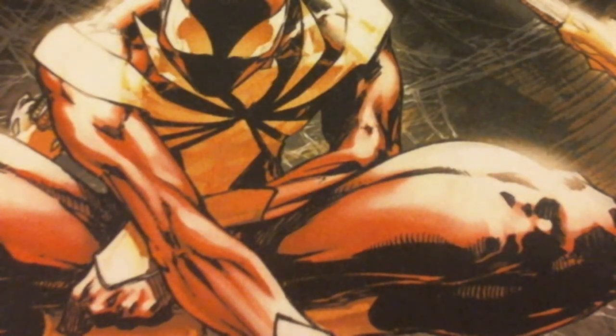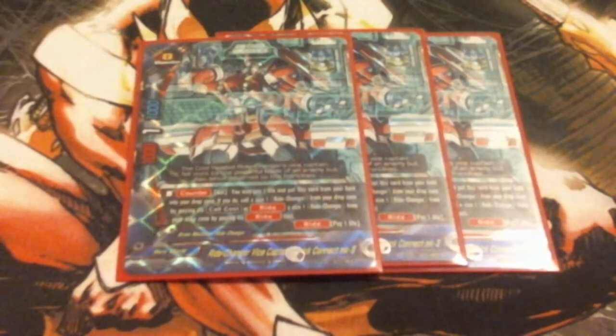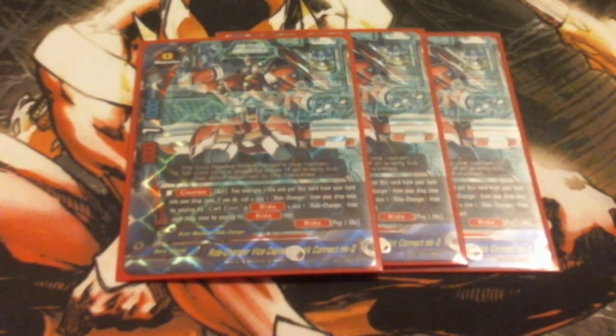First off, I run three Ride Changers Vice Captain Connect Mark 2. I only run three of them because he's really not needed with the amount of recursion I put in the deck. But more recursion — being able to tutor out of the discard pile — is still very good. He is Counter Activate, pay a life. Put this card from your field into the drop zone. If you do, call a size one Ride Changer from your drop zone by paying its ride cost. You can also ride it for paying a life. I only run three because I have so much tutor for this deck. I have stuff like Call the Super Machine and other stuff that calls him out, so I didn't see the reason to max him out — he's just there for simple more tutor.